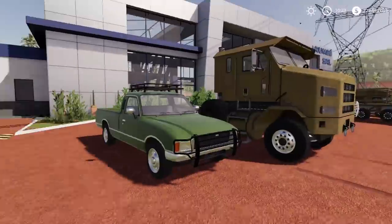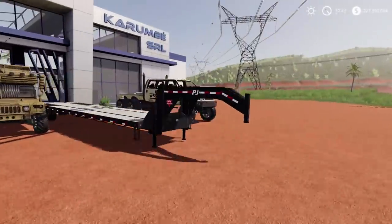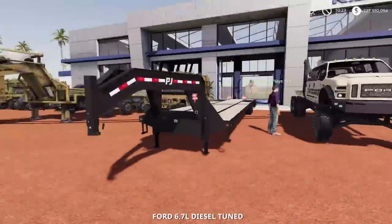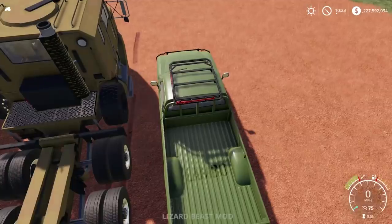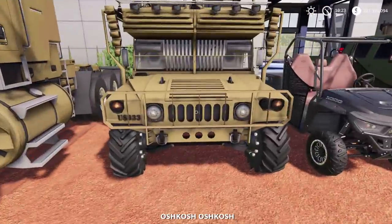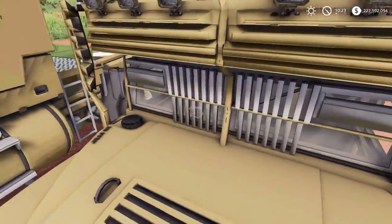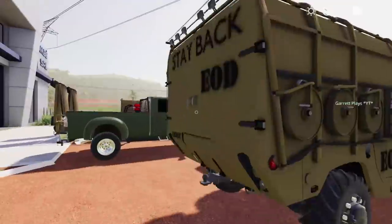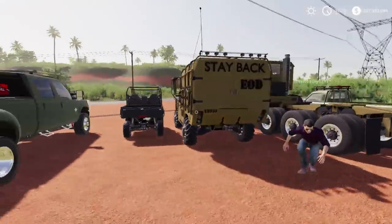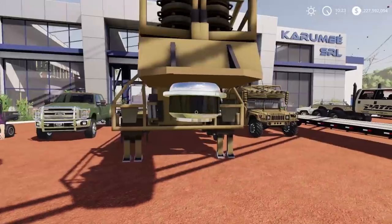Pretty much all these mods are from Lambo and Expendables Modding. The super duty and the patriot I think are from Expendables. Lambo's truck has an MP5, so that'll be our military runner. There's also a European-style military truck and a humvee with a safari look — straps on top, bulletproof glass, and detailed front plating. The tires are insane. Make sure to check out lambomods.com — all these mods are available on his Patreon page.